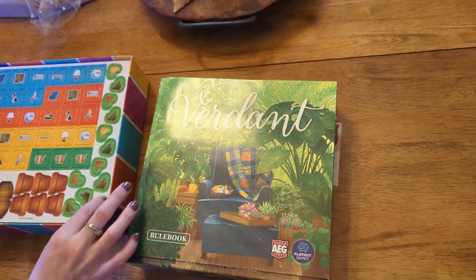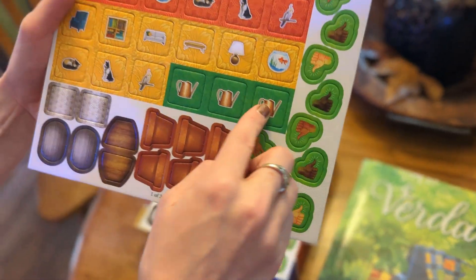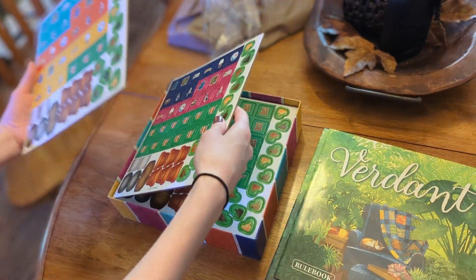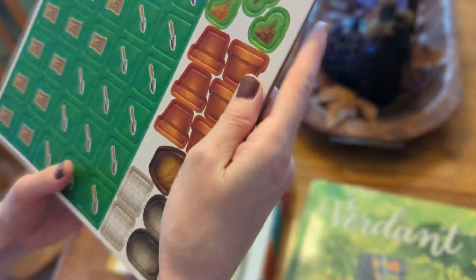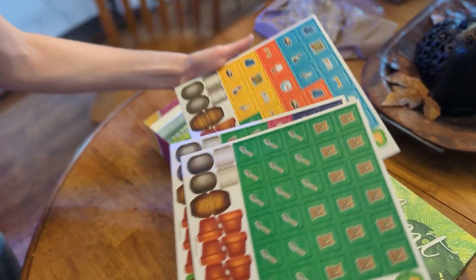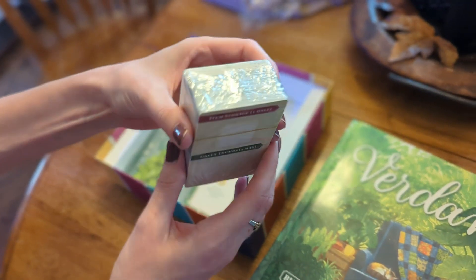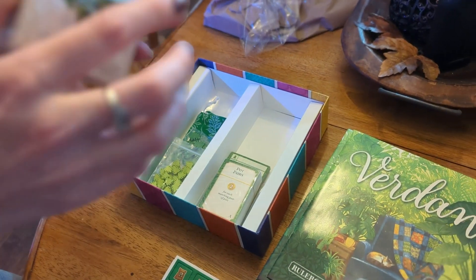Oh, look at the pots — this is incredible. And the little watering can — it's just adorable. I'm a plant person, so I'm on board. I like both board games and plants, so this is what we'd call a knock it out of the park on the theme for me. So all of our little nice cardboard tokens — the plants! I'm so excited just to look at all of them. Actually, I'm going to look at a few — I can't resist.